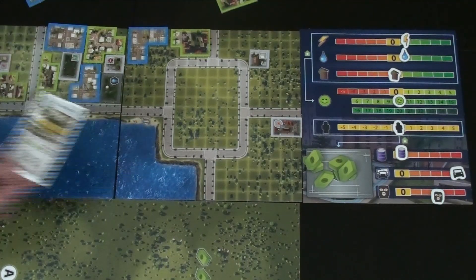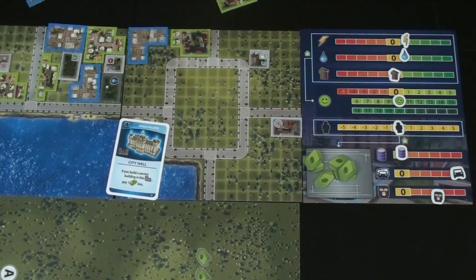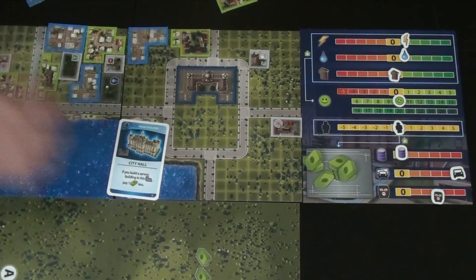Steve considers the police station but notes traffic is more of a problem. Kim plays City Hall — a large unique building tile — placing it on the board. Unique building cards should be kept since they have special abilities for the whole game. In the City Hall district, service buildings cost one less dollar. Steve draws a level two card that's not helpful. They count their money: $6.